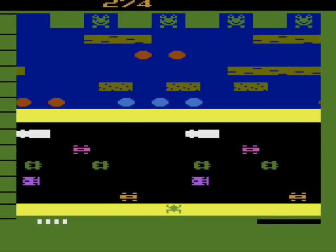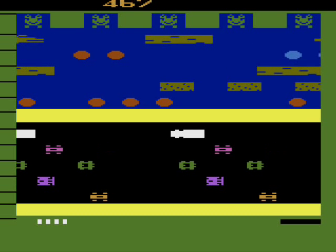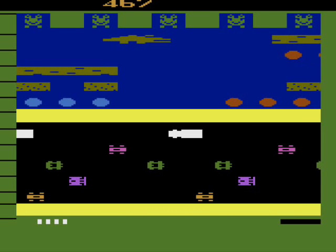The objective is to get your frog from the bottom of the screen to the top into one of five gaps. Once you send five frogs into all five gaps, you've cleared the level and you move on to the next one.